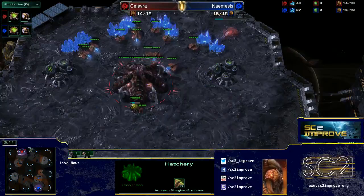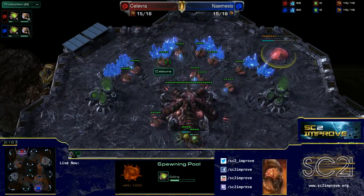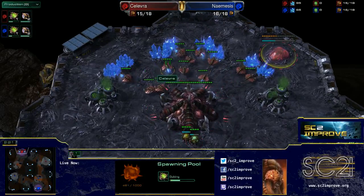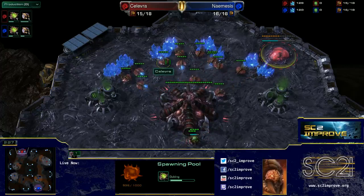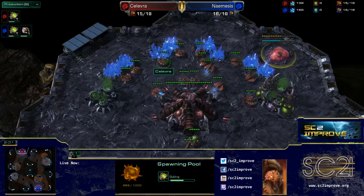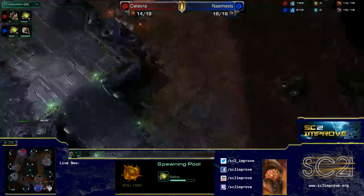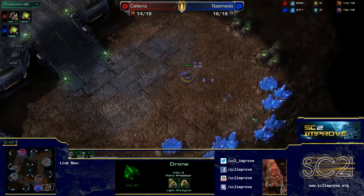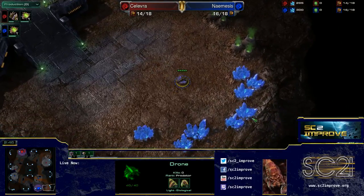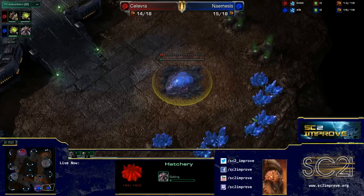Pool first from both players. Kalevra going for an earlier pool, going for 13 pool, which is a little bit interesting. Gas coming down as well for Kalevra, so not going for a very fast expand. Nemesis is going for a much more macro-orientated build with pool then hatch on 16 — very standard ZvZ, just getting the pool in case of an early pool and then getting the hatch down pretty early.